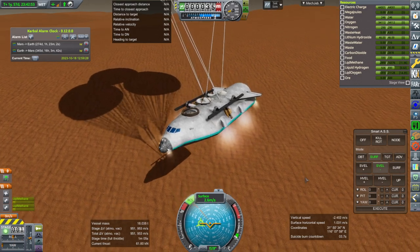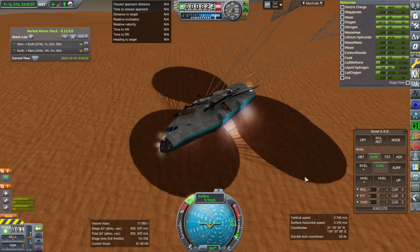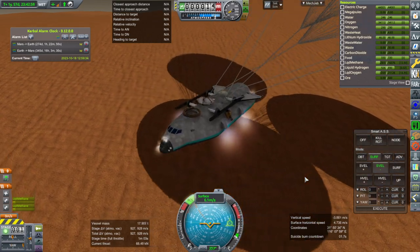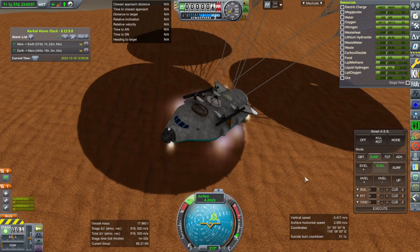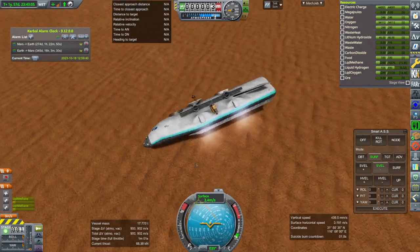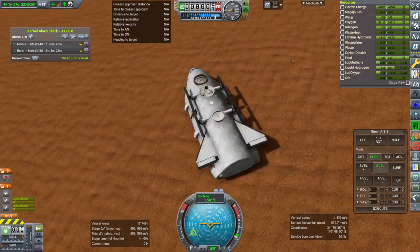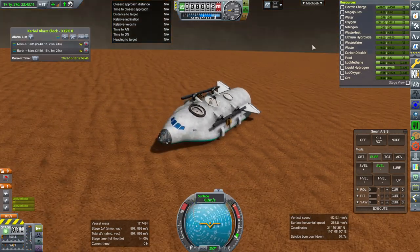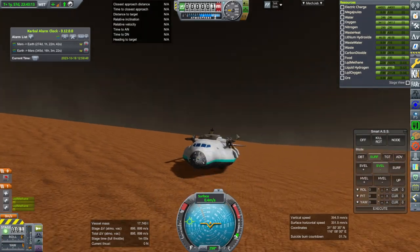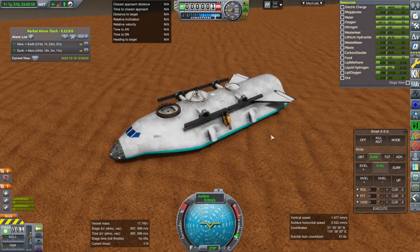Oh, the parachutes are going wonky. Oh no, please just hold it. The control system kicked in because we were holding negative surface. Okay — I thought I turned that off. Fortunately I sort of rounded the belly so it can rock back and forth just fine. That's not a problem.